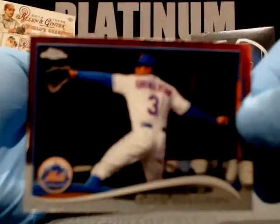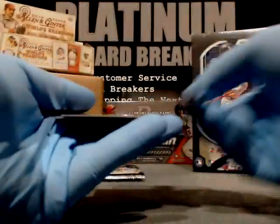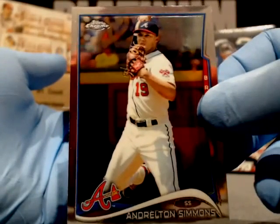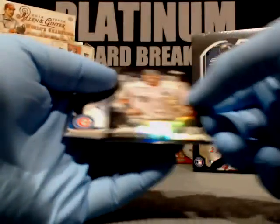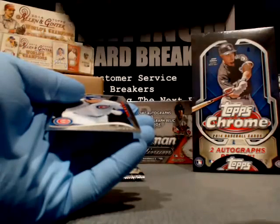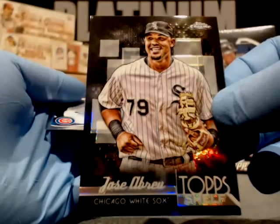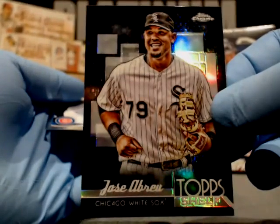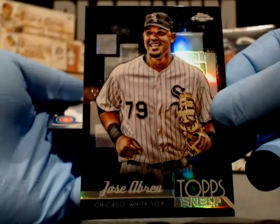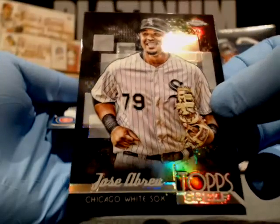Curtis Granderson, New York Mets. Andrelton Simmons, Atlanta Braves. Look who it is — Jose Abreu, top shelf! That's hot, guys. Butchie, you get that too — real nice insert there. This card autographed would be really hot — maybe in the next box. Anthony Rizzo comes. A few packs left here, guys.